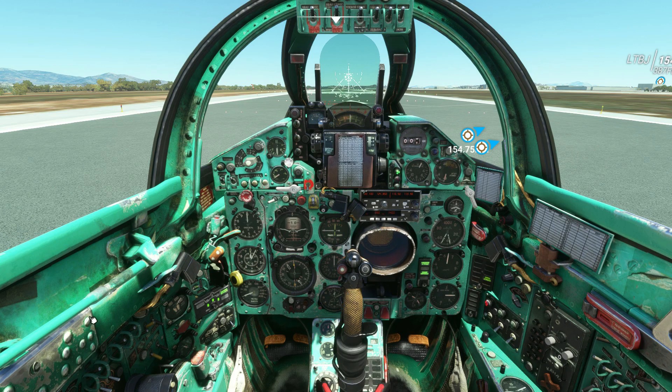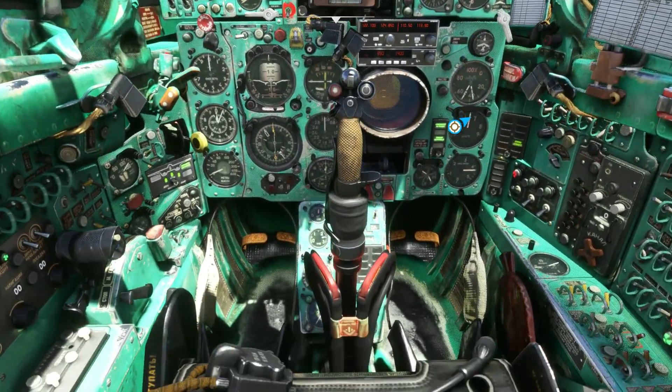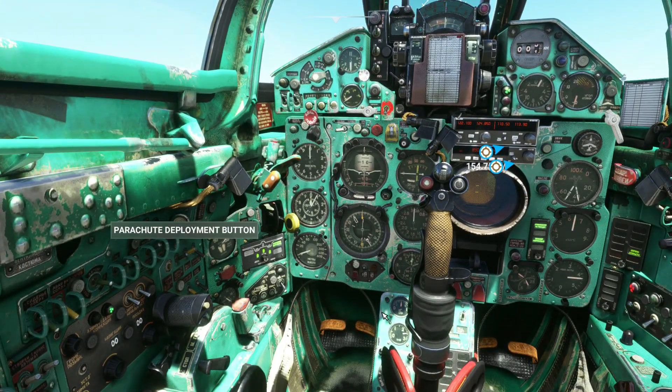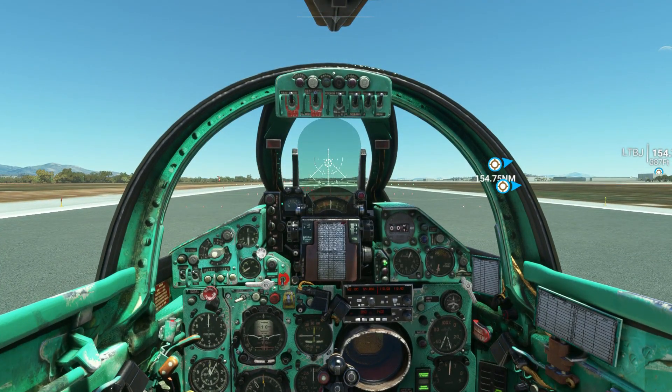I've struggled to even add this to the keys on the keyboard. Even that's gonna be a problem because you're gonna be focused on the landing, and you have to hit it as soon as you touch the ground. You're gonna lose the landing because you need to focus on exactly what the plane is doing on the ground. So please, developer, if you're hearing this — please do an automatic parachute deployment when you land, or at least have that option.